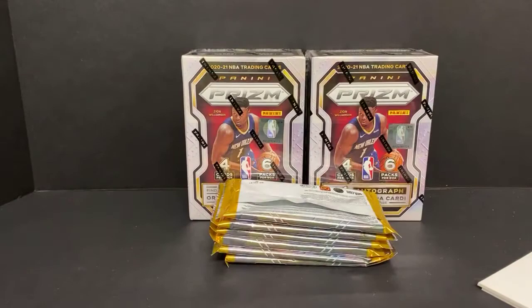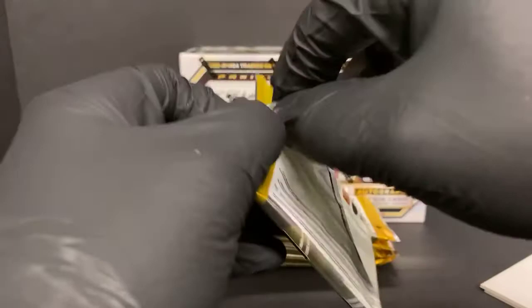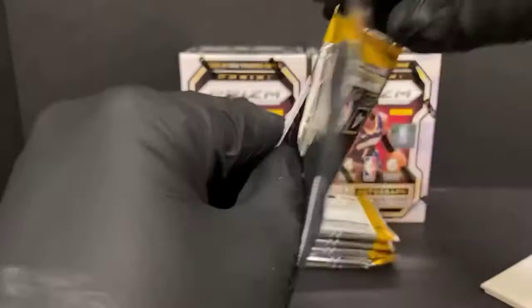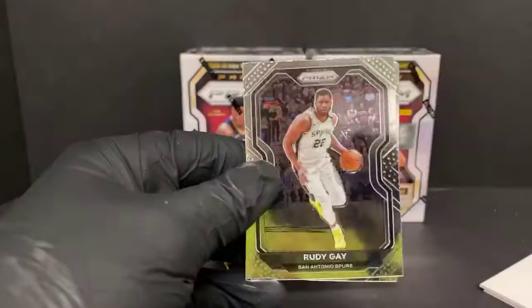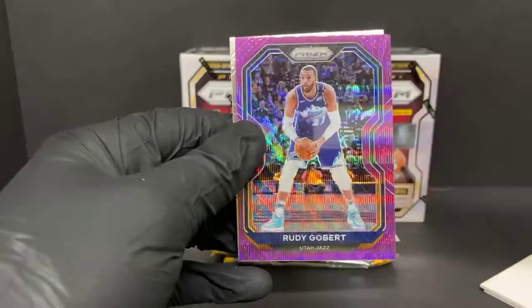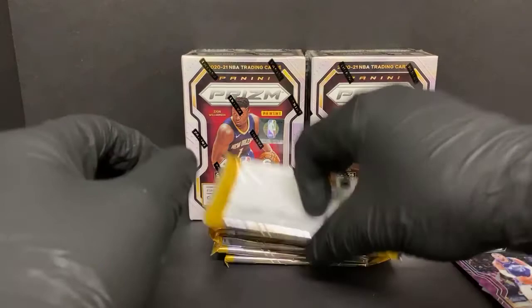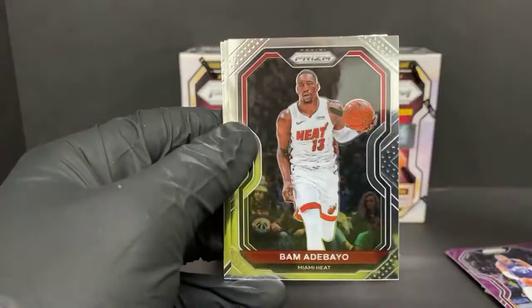Still looks like we're getting mem cards in every box — got that thick pack in the middle there. Rudy Gay, Dwyane Wade purple pulsar on the first pack, Rudy Gobert for the Jazz, and Elijah Hughes rookie also for the Jazz. More often than not I see the back two cards will be for the same team. Cameron Johnson, Bam Adebayo, a Devin Vassell rookie emergent for the Spurs, and Devin Booker.